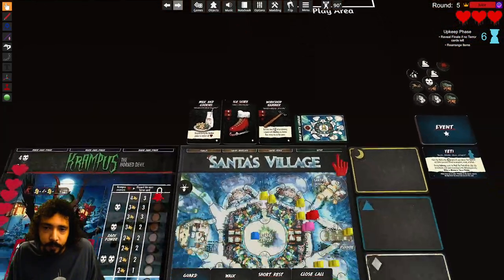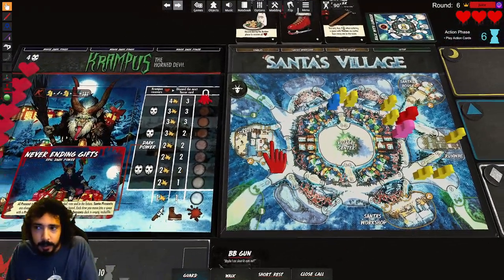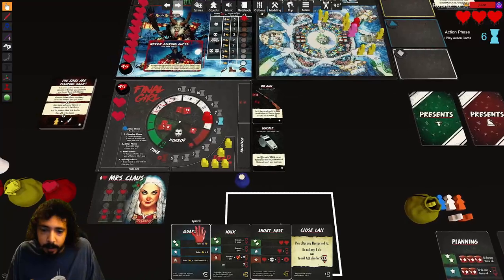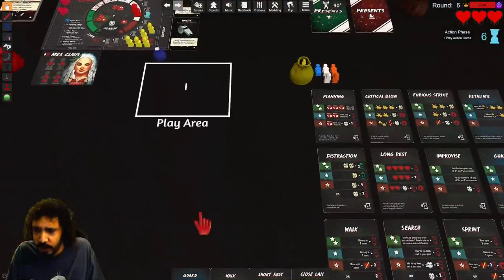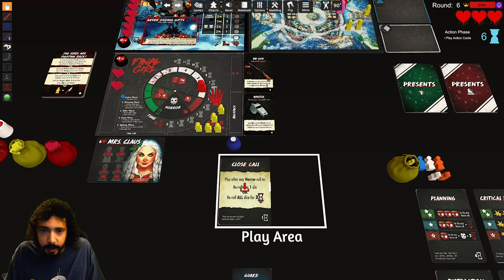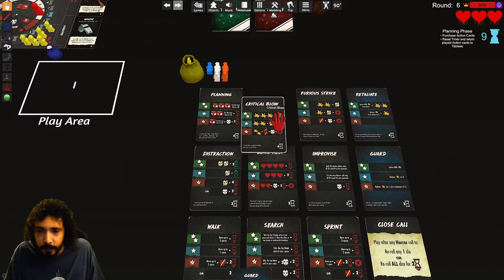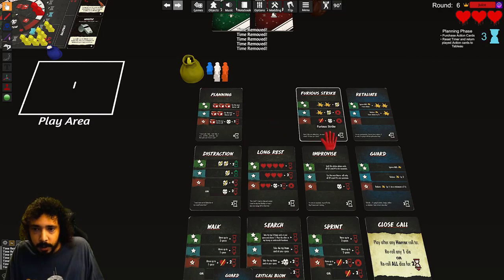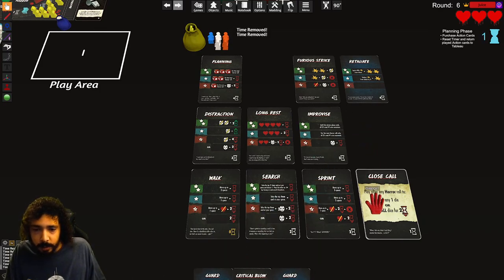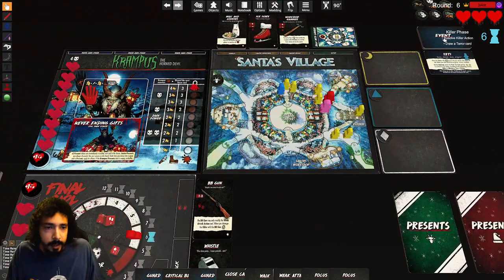Roll for the yeti — got a one, the yeti moves up. Now action phase. I don't have anything really to do — let's see if I can get a critical blow. One, two, three — that's nine time. Go to the next phase. I'll buy critical blow.